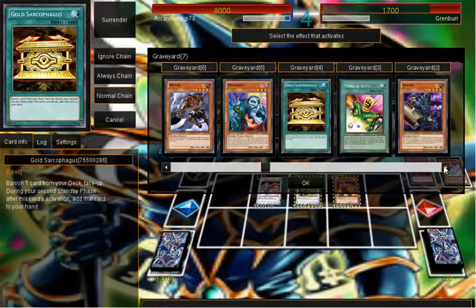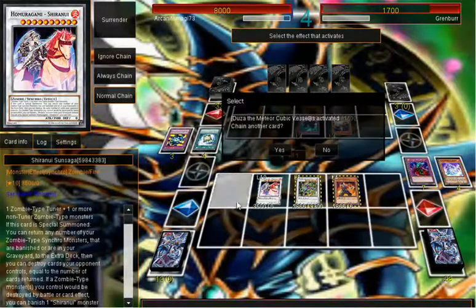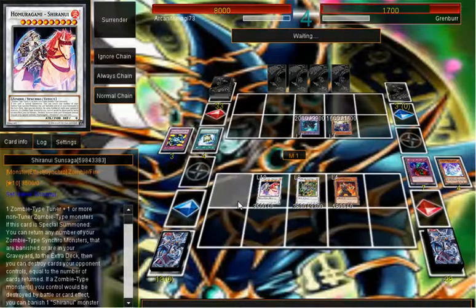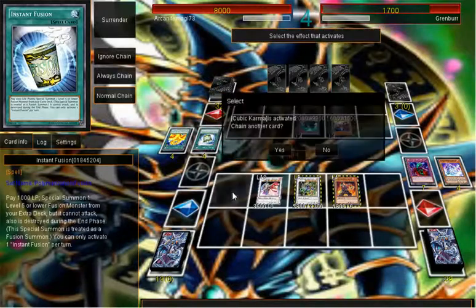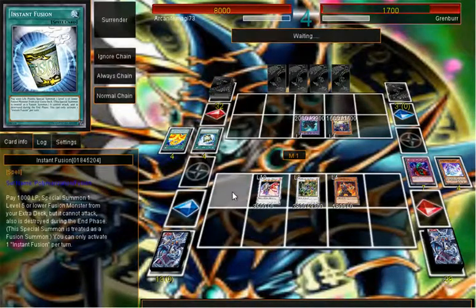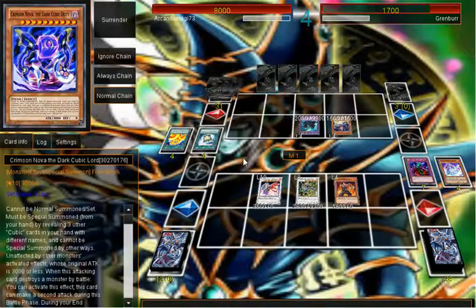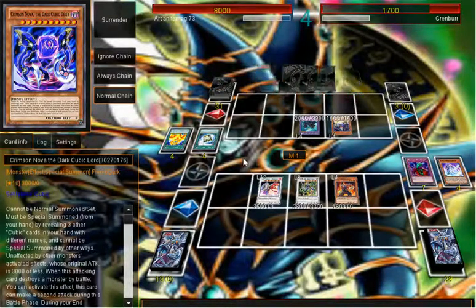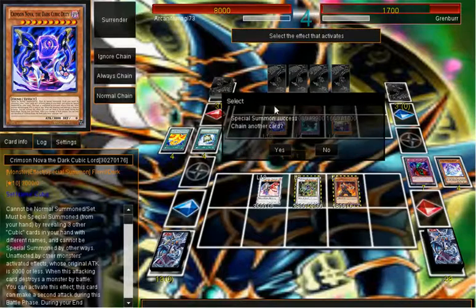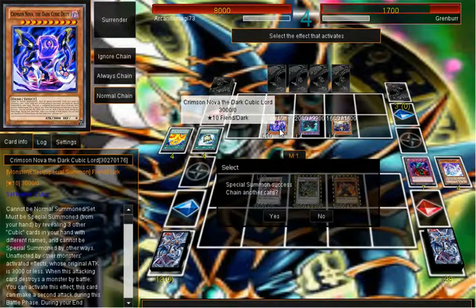Let's see what we got here — to banish. Nothing. Come on, dump the spell. I don't believe we're gonna dump anything else. Specials. Let's see what this does. Do you have a cubic card? Can I be summoned out of the way? Unaffected by monster effects.